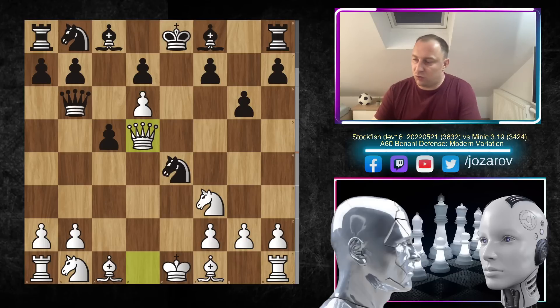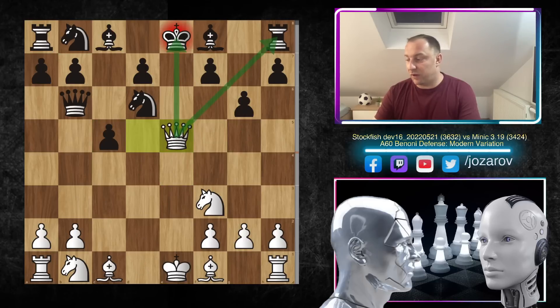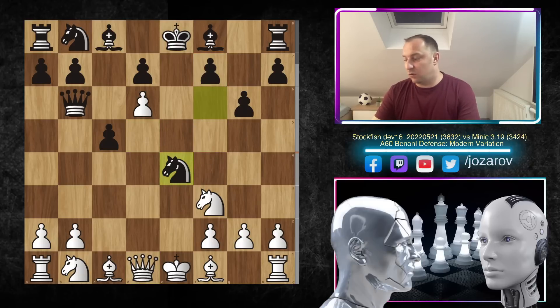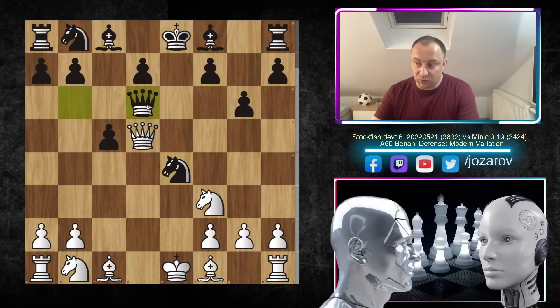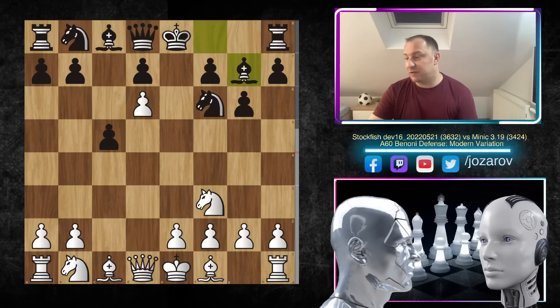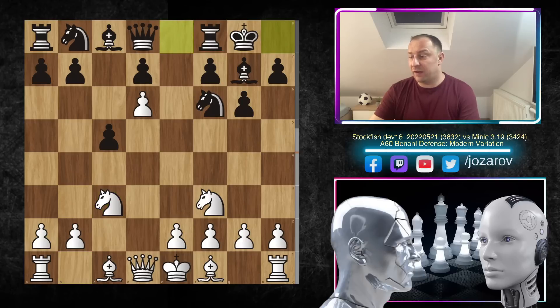With queen to d5, black is getting into tactical problems. You could try knight to d6, but then queen to e5 loses the rook on h8. You could try f5 to support your knight, but again queen to e5 is working and the game is over. After queen to d5, if you try queen to d6 you still lose the knight. So these ideas are not working. After d6, we have bishop to g7 by Minic, knight to c3, kingside castling, and now e4.